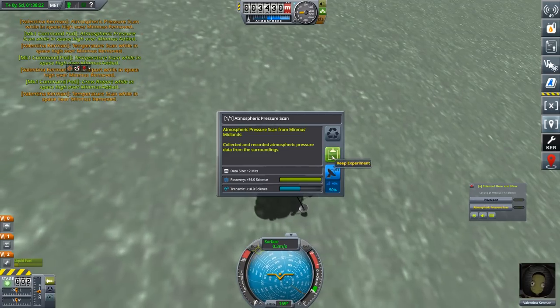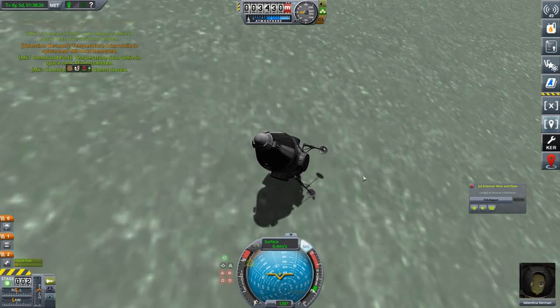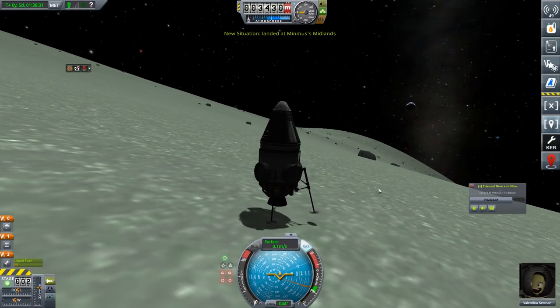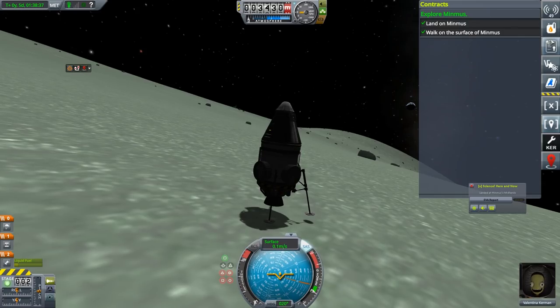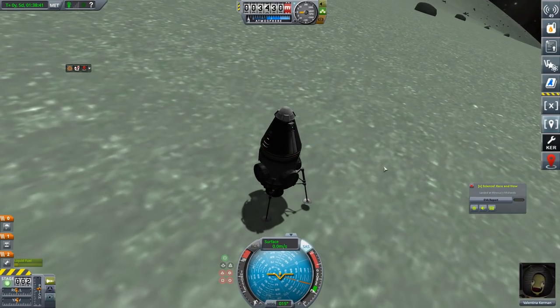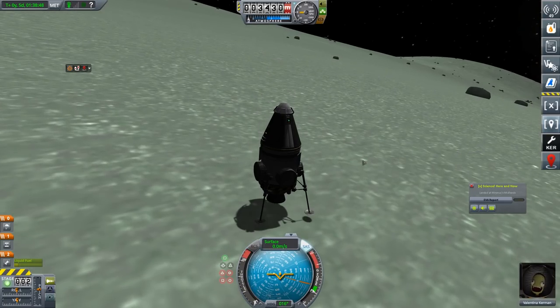Let's just get you back on your three remaining landing legs. And now we should probably get off the surface. We'll build a much more robust lander later to explore Minimus more thoroughly. It has to be a much heavier lander, which will obviously be a much heavier launcher.